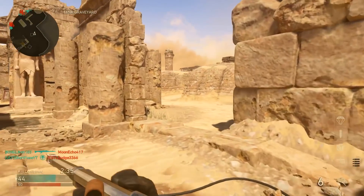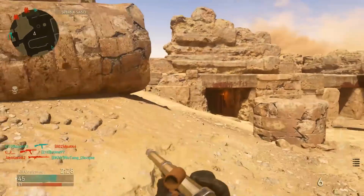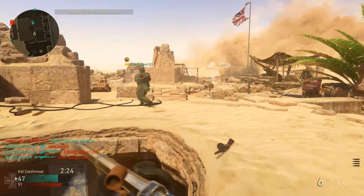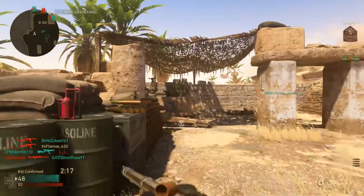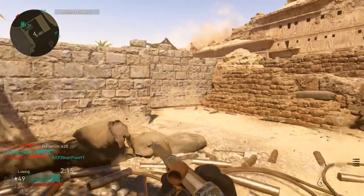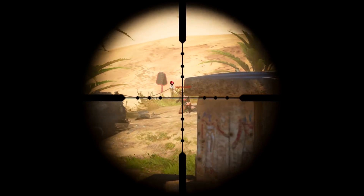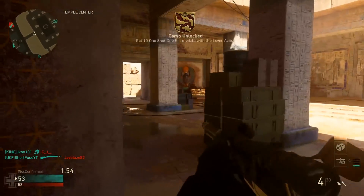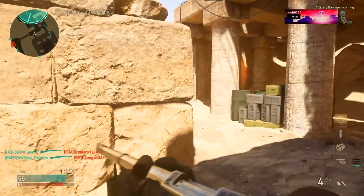Alright, so we have the lever action, the Sheriff 2. I fired this a couple times in the firing range and it seemed pretty badass. Hopefully we can get a kill or two. Wow, that's pretty fast ADS time. This is the end of the game really. I don't know if it's as strong as the PTRS - I'm going to assume it's not, because the PTRS is just insanely strong.